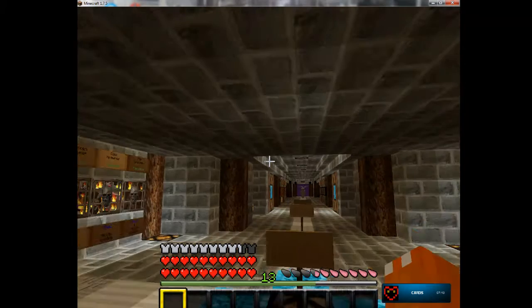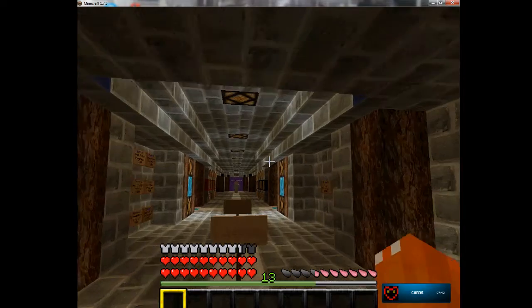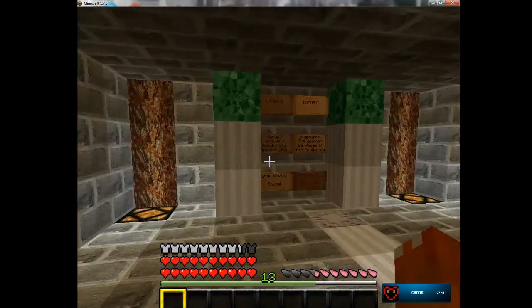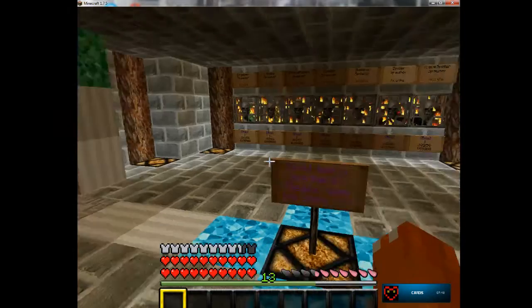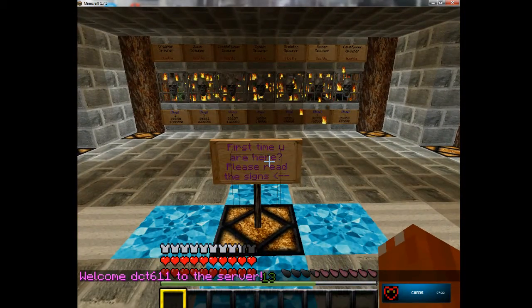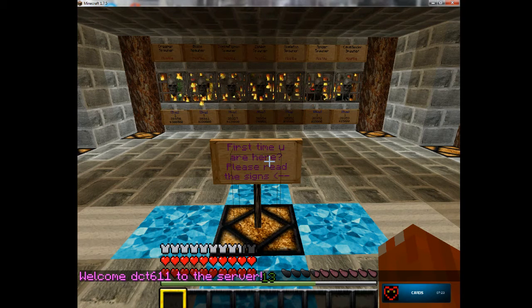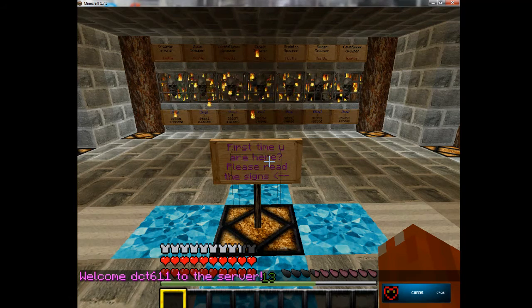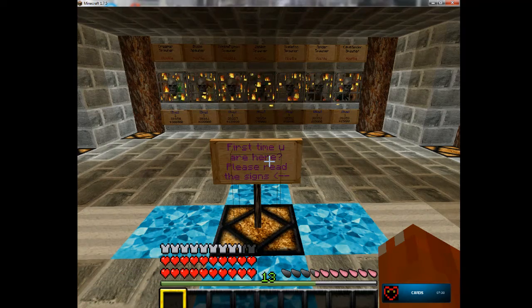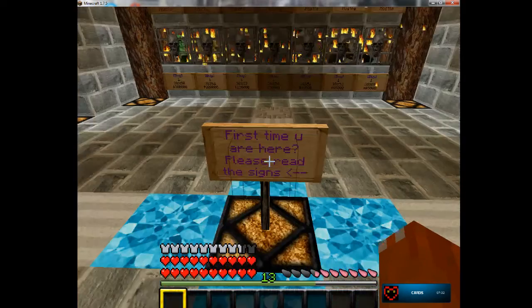For this server they recommend that you make a video when buying and placing a spawner. This is not my first time buying a spawner — I've bought spawners before through the auction, and you guys have seen the other spawners I used to have on my old base — but for my new one I don't have one and I desperately need one.